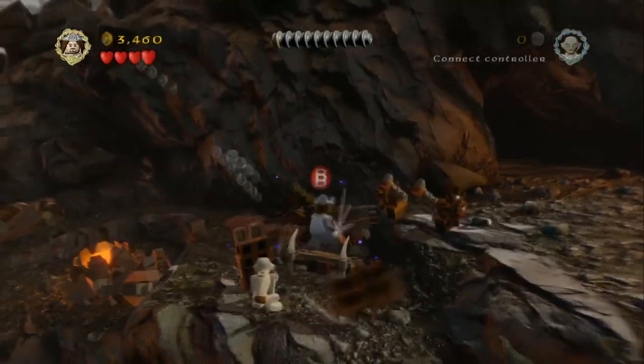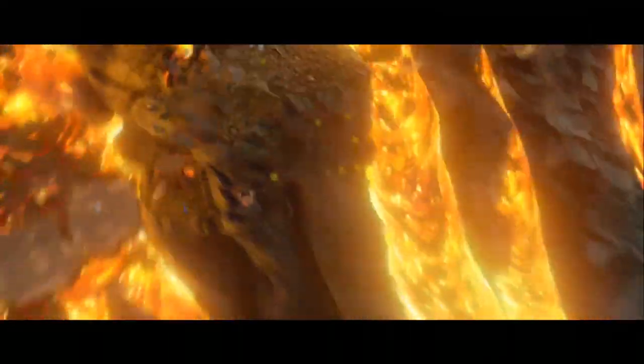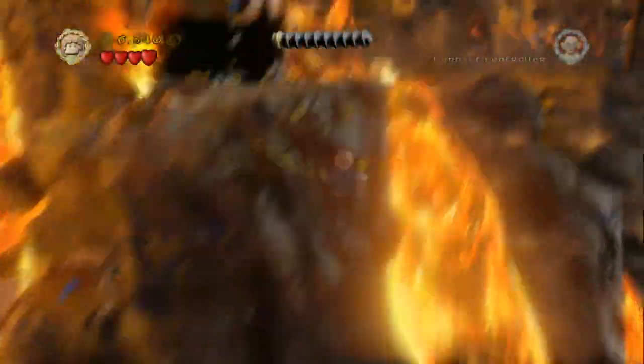All we need to do now is just carry on through the mission over on the right hand side. You actually need to build the first lot of blocks there in order for the other character to start moving across.